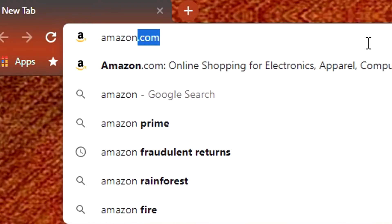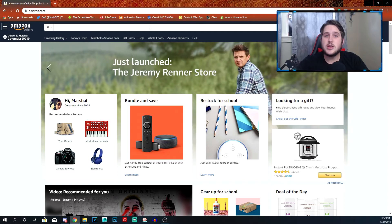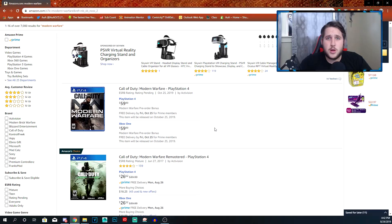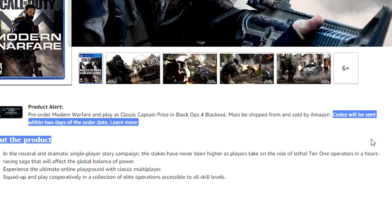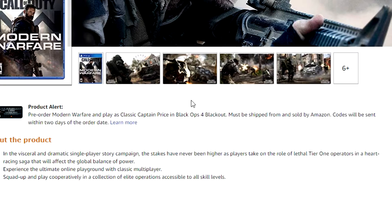All you need is an Amazon account. You can head over to Amazon.com — believe me, you do not need to spend a single penny. You're going to search up Modern Warfare, and you can click on literally whatever copy you want. If you order from Amazon, they actually email you a beta code as soon as you pre-order the item. Codes will be sent out within two days of the order date if you pre-order Modern Warfare.